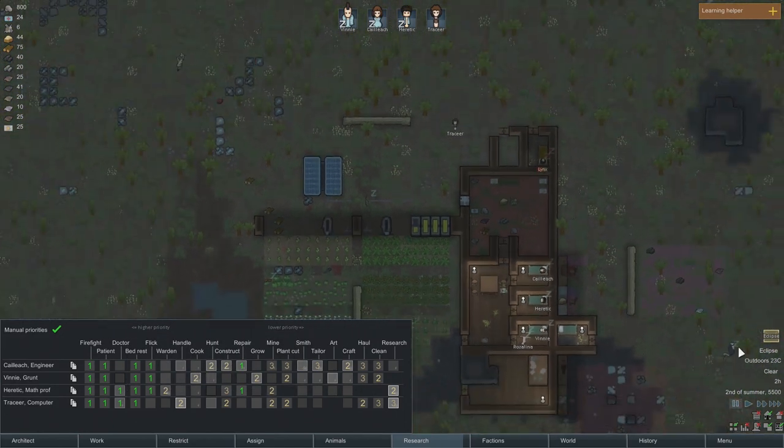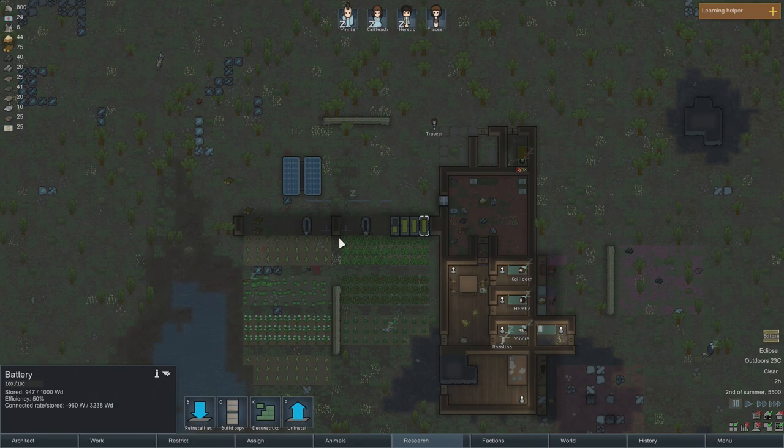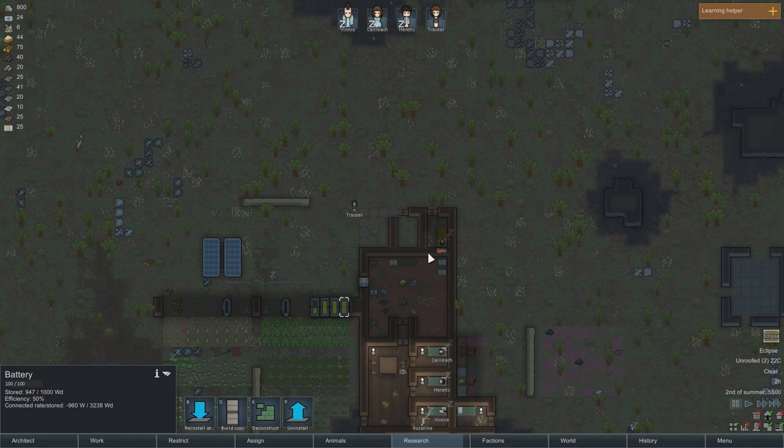What else is happening? It's an eclipse — we're not going to get any energy from our solar generator for the next little while. But good thing we've got three and a half batteries built up.